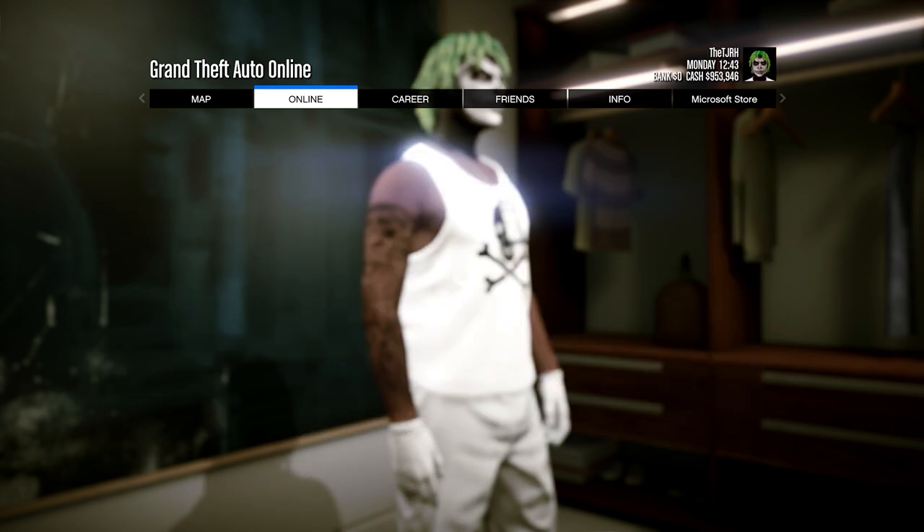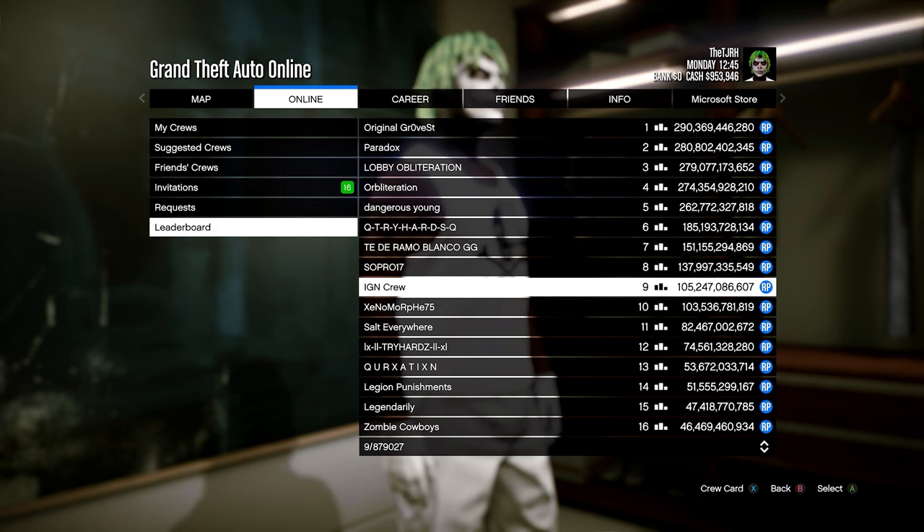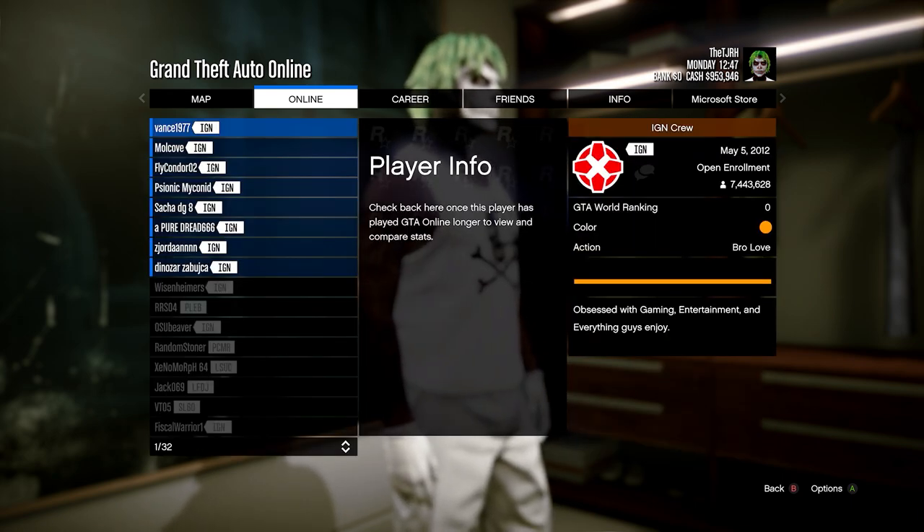Then open up your pause menu, go to online, and head down to cruise. Go onto the leaderboard, then go on any of the crews and hit view members. Once you're on this menu, just join any of the members.